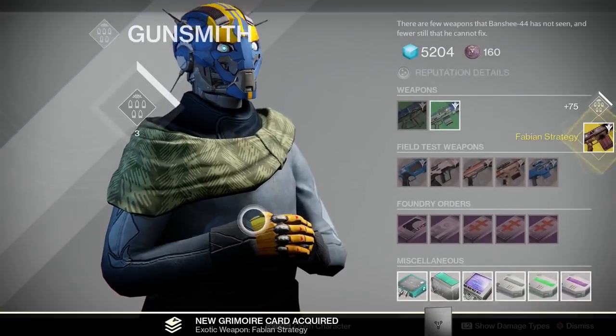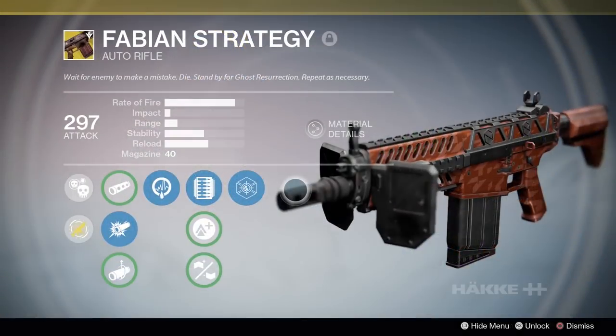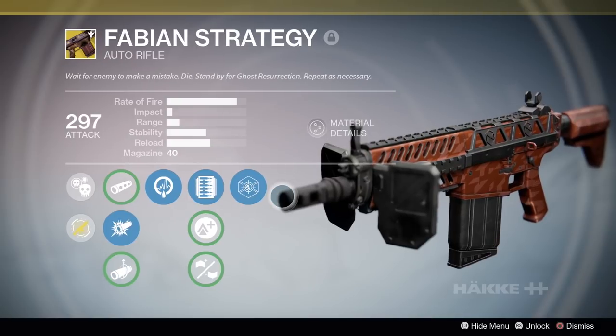Auto rifles for Titans, hand cannons for Hunters, and scout rifles for Warlocks. That's the whole thing — congrats on your new 280 weapon.